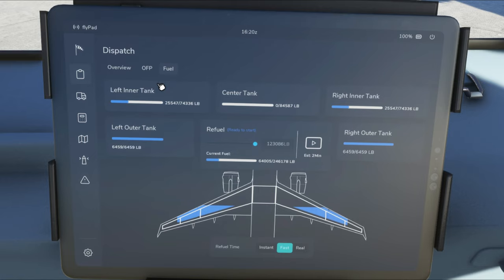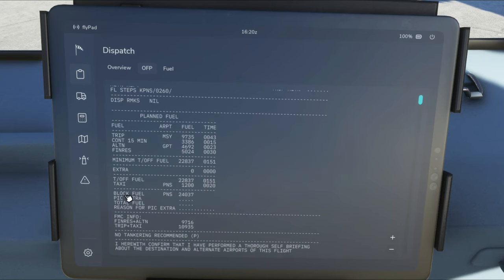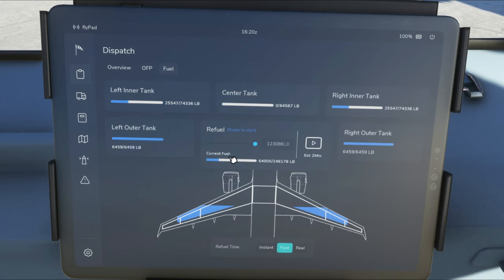SimBrief has already calculated the fuel we need. Going to the OFP tab and scrolling down, we can see the block fuel for today's flight is 24,037. We go back to the Fuel tab, click in the field, type 24,037 with the keyboard, and hit the Play button. Below the Play button is the estimated refueling time. You can also change it to Instant — and just like that, we are properly fueled up for today's flight.